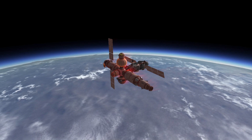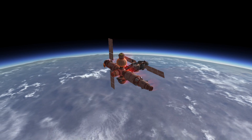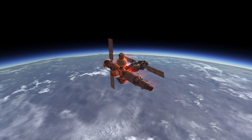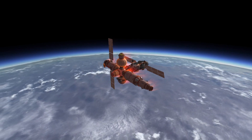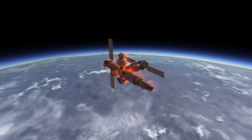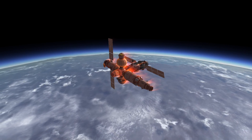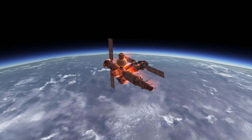The first parts to go on this station were the habitation module's solar arrays. And already, plasma is forming on the leading edge of the space station. I installed a mod specifically for this video, and you'll see the effects of it pretty soon.